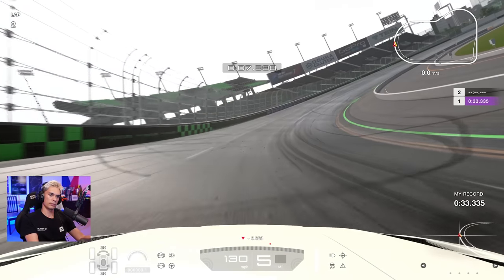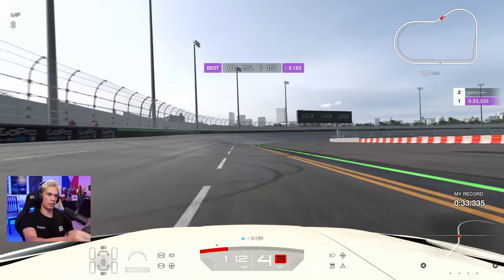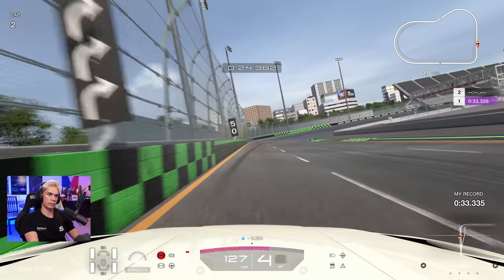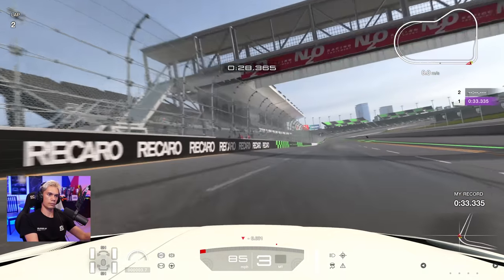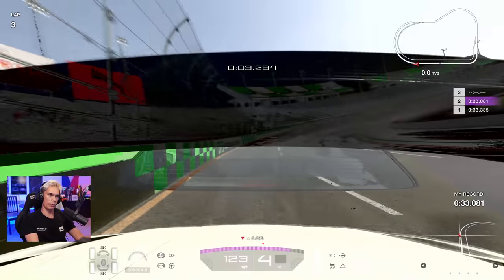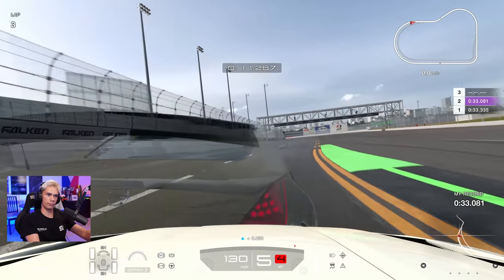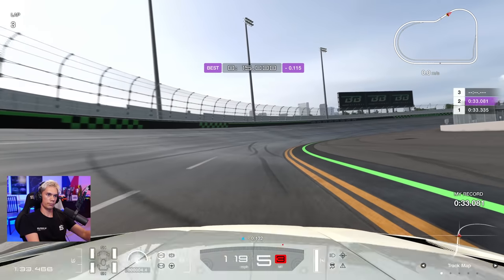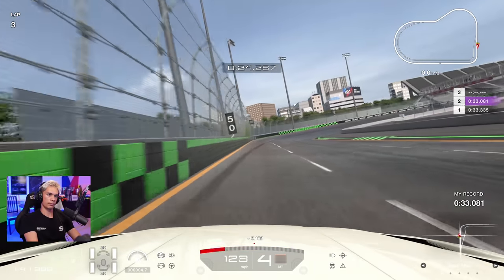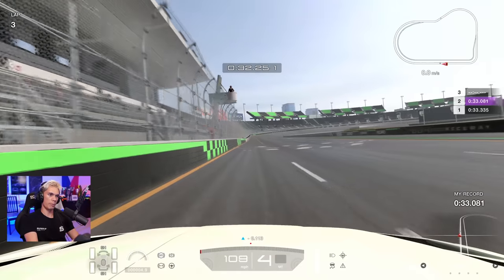Taking it a bit higher this time, coming back for a later apex — this should give me a better angle for this left. Carrying more speed through. Slight improvement again, let's see if we can get a 32. There goes the ghost — let's try and hold this very wide until the last moment. Okay, gotta ride that banking — that's better. A better exit, so that's a 32.9.